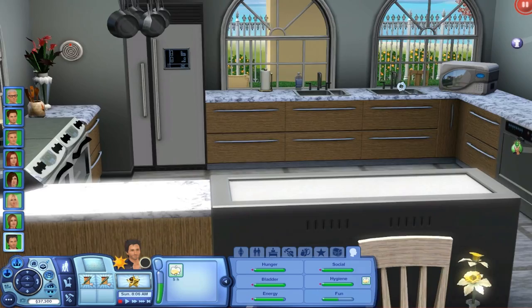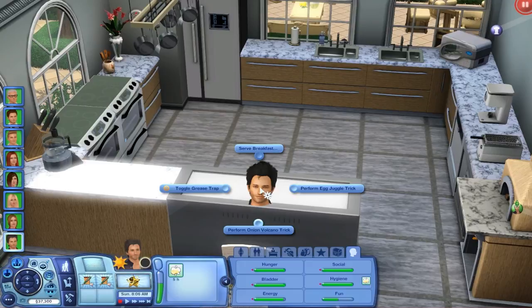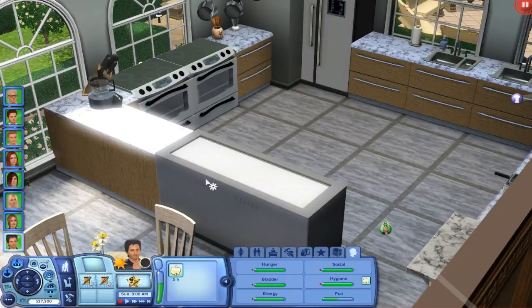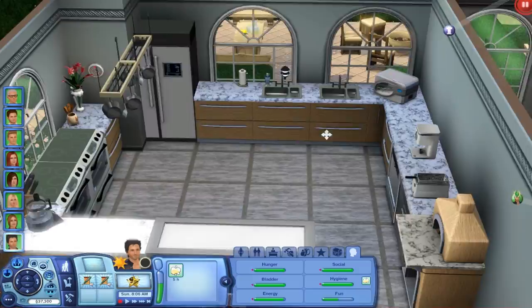I added an ice cream maker, deep fryer, pizza oven — the brick fire oven, where you can make a lot of things — and also the place where they can make Asian foods. I think it's called the teppanyaki grill, probably not, but it's also from the Sims 3 store. That's pretty much her kitchen and she has a little place to sit.